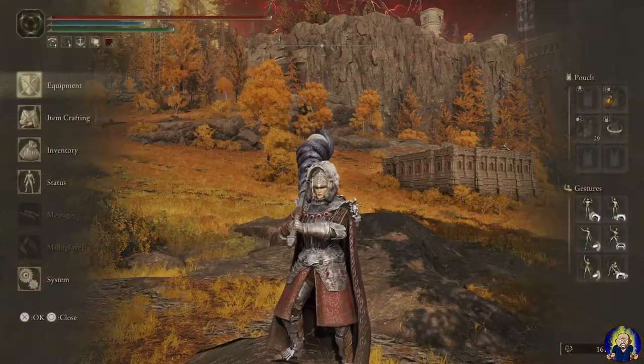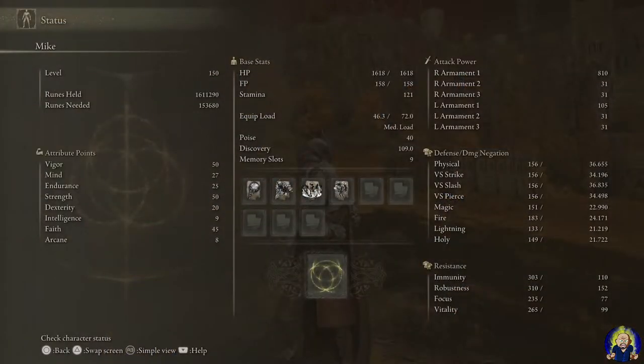Let's get into it. Starting with the attributes — this is a level 150 build. Vigor is at 50 to give you a nice tanky health pool. Mind is at 27 because we're mainly just utilizing the weapon skill. We are using some incantations but 27 is a nice okay spot for now. If you want to switch some things out to help build up that mind a bit more, that's up to you.